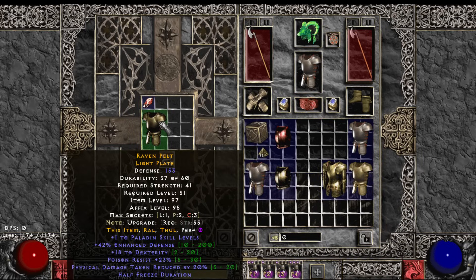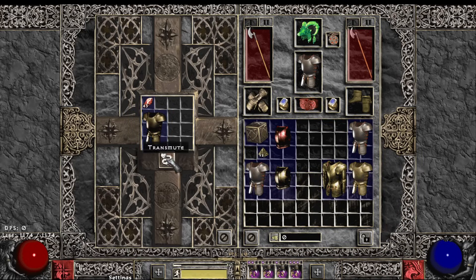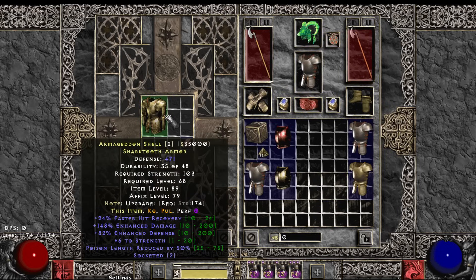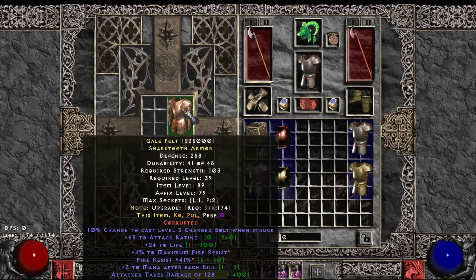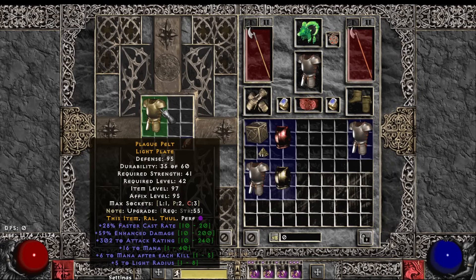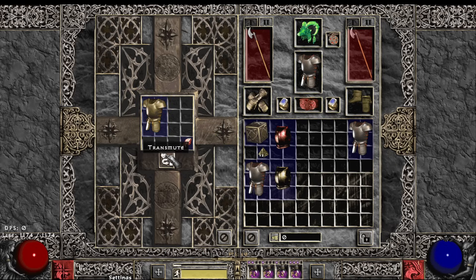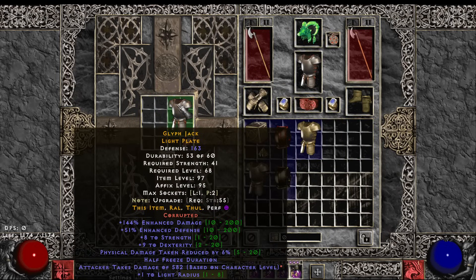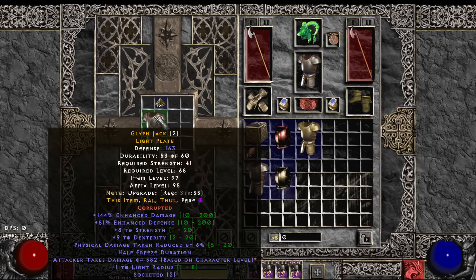Next armor: one pally, dexterity, poison res, 20 DR — that's a brick. Then 24 FHR, 148 ED, strength, 50 PR, two socket armor. Tax fire res slam. A 28 FCR, 6 MPK armor with light MDR and one socket. Then 144 ED, sprint dex, DR armor with thorns — two sockets.